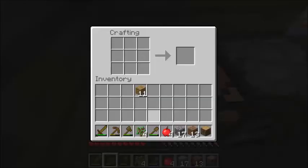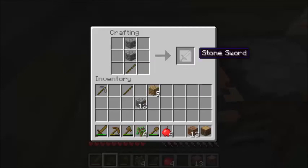For example, if we craft some more sticks here, we can create... now we have a stone pickaxe. And a stone sword.